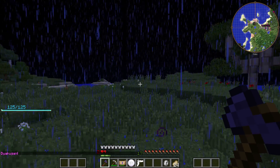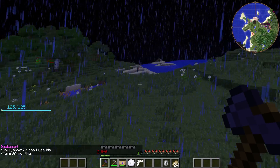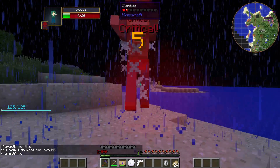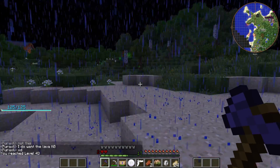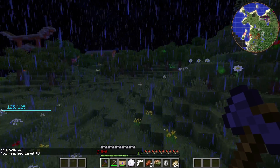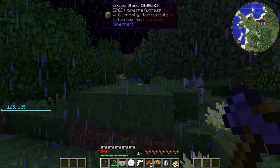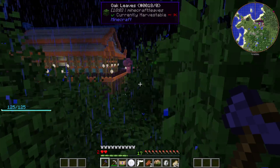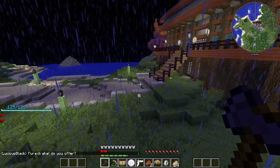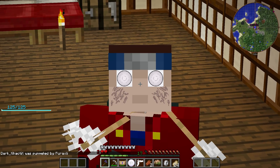Byakugan — there's an invisible foe. I can't sense his presence. There you are — I don't know where this guy is. He's not showing up on my Byakugan either. I can't sense his chakra — maybe he doesn't have chakra. Interesting foes. I think I'll leave the episode here for today.